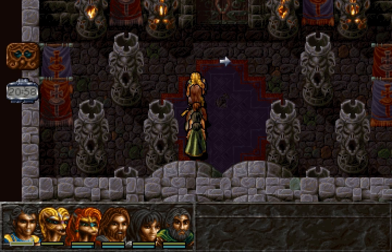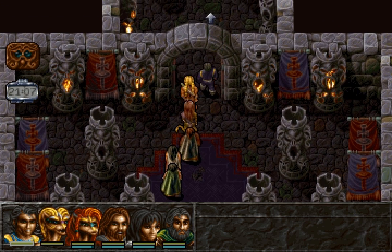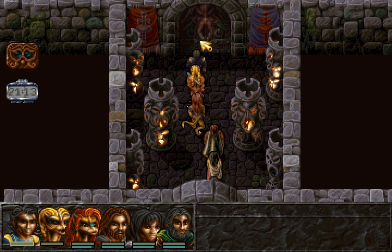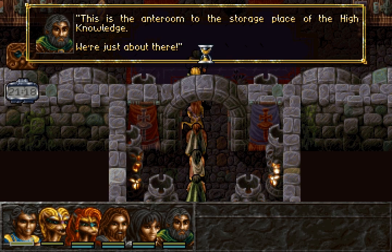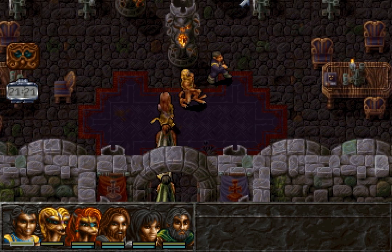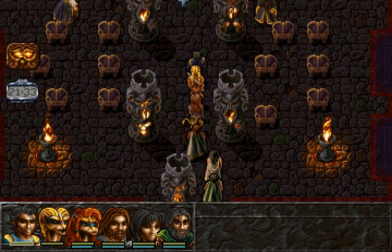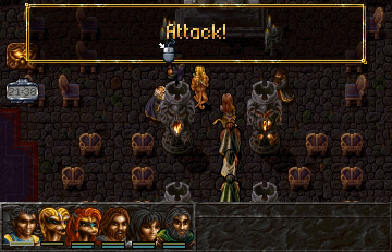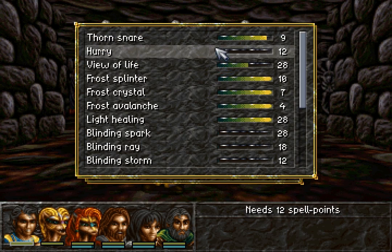Apologies for the interruption — we are back. Thorn Snare seems to make a strange beeping noise after you've cast it a lot of times, and we have indeed used it quite a lot. This is the anteroom to the storage place of the high knowledge — we're just about there. But there are a few really nasty encounters we're going to face. Like this one: one Magician 1, two Magician 2s, and three Magician 3s.